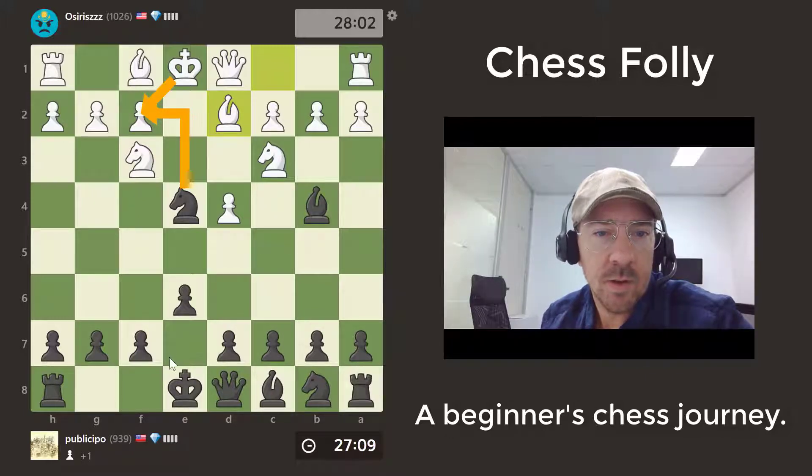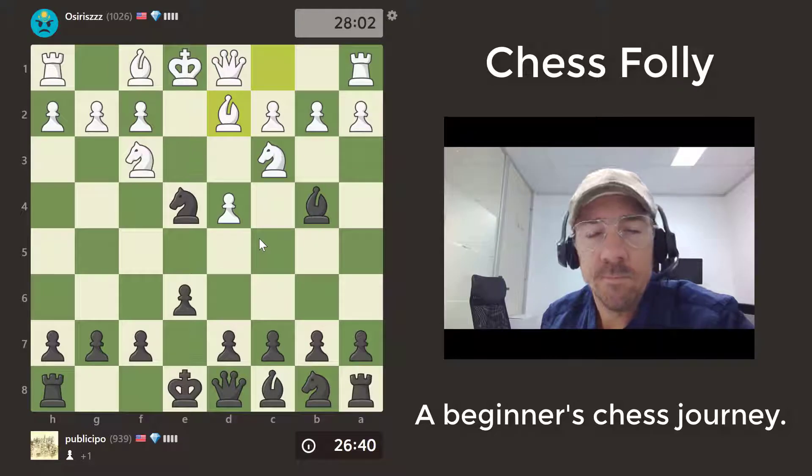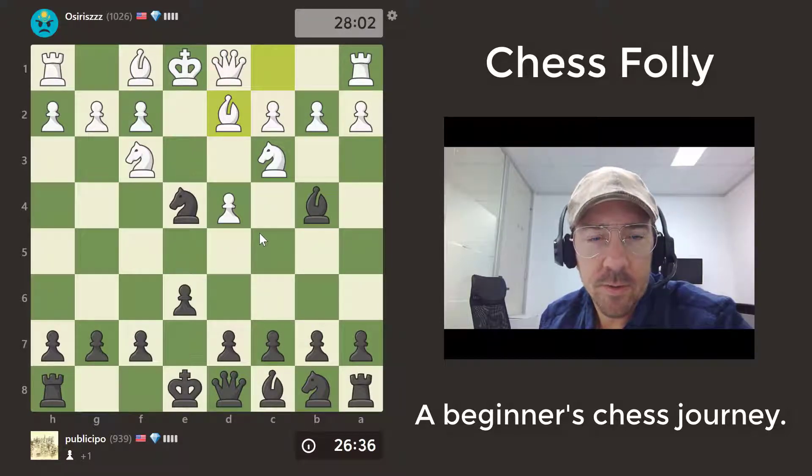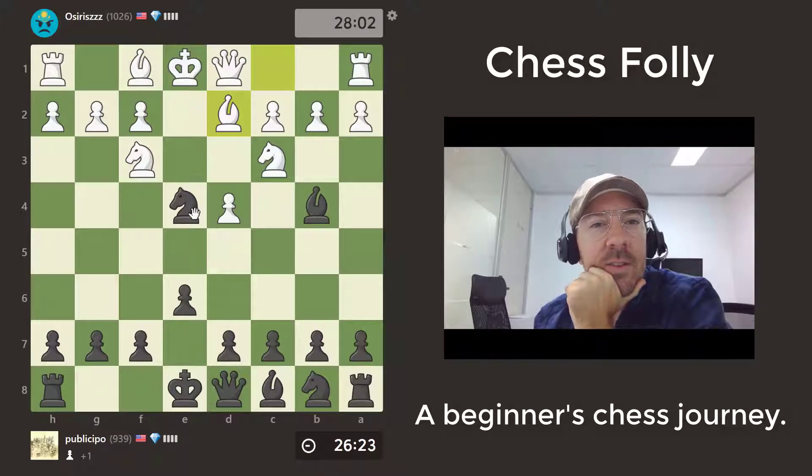He would take with the king, gets his king out in the open. I don't think that's realistic. So my candidate moves are: retreat, take the bishop and get the bishop pair, or take the knight and double his pawns. Hard to say which is better for me. Hard to decide, I guess I just have to decide — I can't goof around too long.